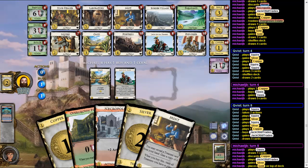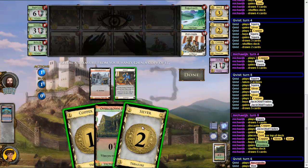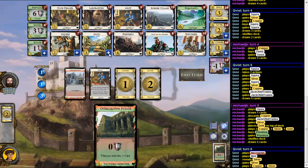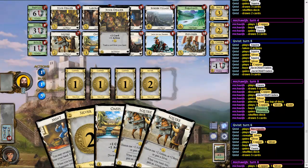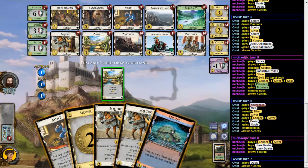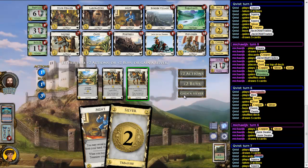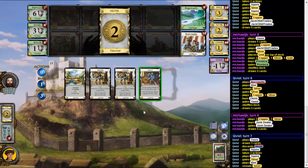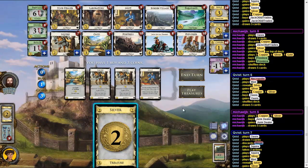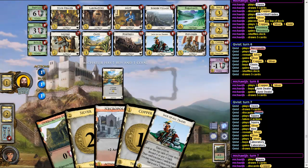But it might be too slow — I hope not. And here I already get a Province, ooh cool! Looking not so good. So here I will get an Oasis and a Junk Dealer for him. I don't want too many Silvers, but I don't know if this can work out. I really want a Lab now, and then soon an Explorer.